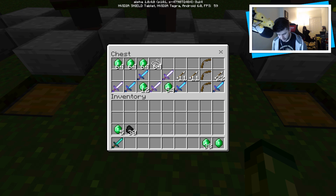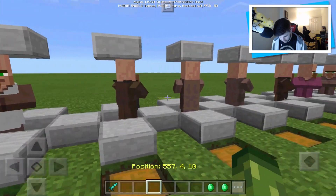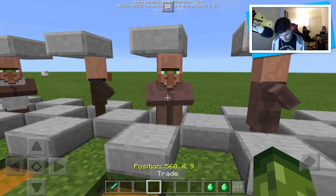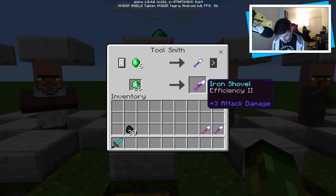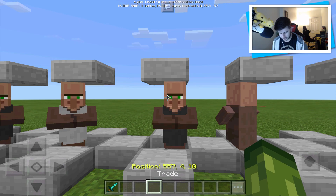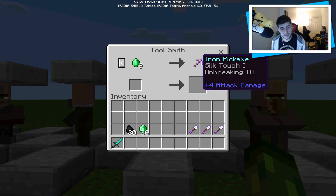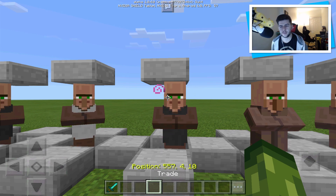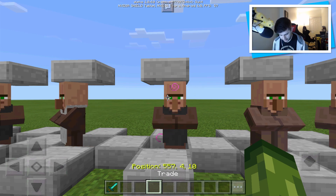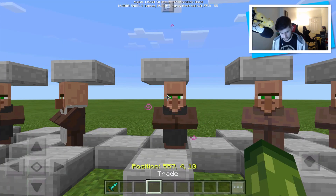Then we get into the more interesting ones again. This one is a toolsmith — the toolsmith and weaponsmith are pretty similar in what they offer. Let's put some emeralds inside of here and see what else you'll offer me. He's now offering an iron pickaxe with Silk Touch and Unbreaking for 9 emeralds — I'll take that. The only downside is it's iron and not diamond, but maybe he's going to offer me a diamond pick with Unbreaking. Pretty useful overall.